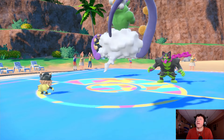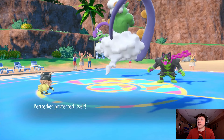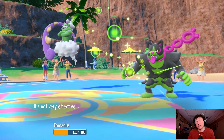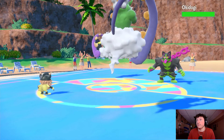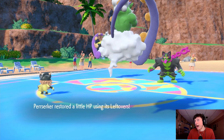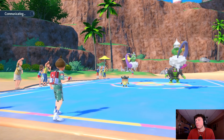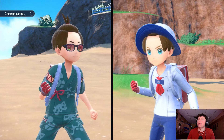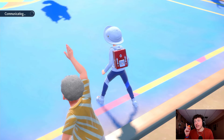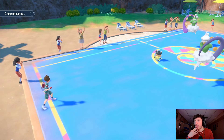We're going to Protect without Perrserker — just going to be Icy Wind. That's slightly annoying because it actually hurts, and then Drain Punch which also hurts. We're going to get some Leftovers recovery with Perrserker — Iron Head into Tornadus and go for Tailwind to max our speed and hopefully get rid of their Tornadus. This should be their last turn of Tailwind, so if we can KO here that'd be ideal.